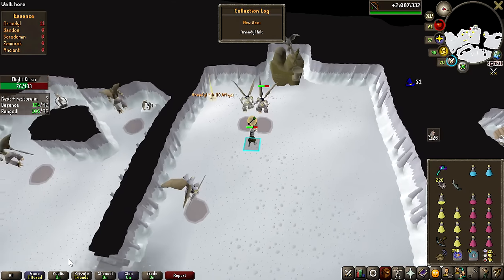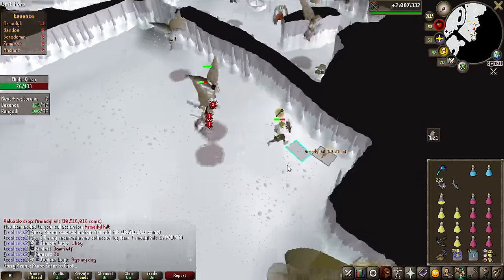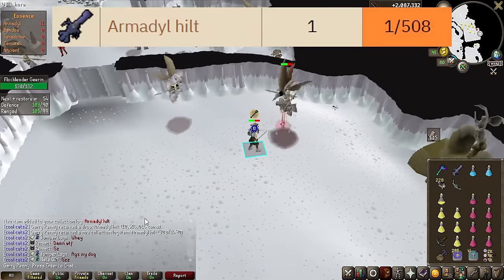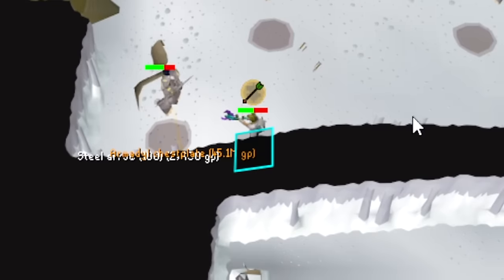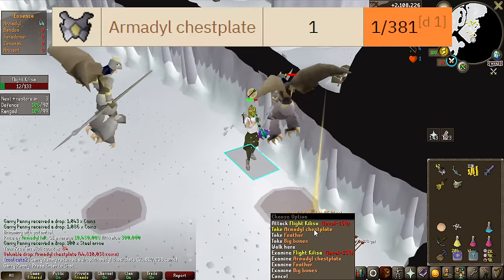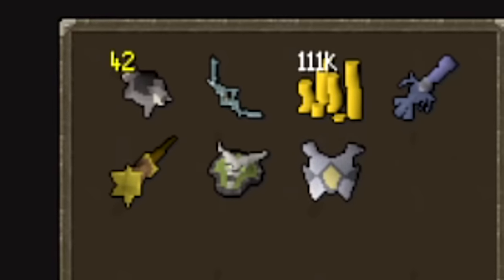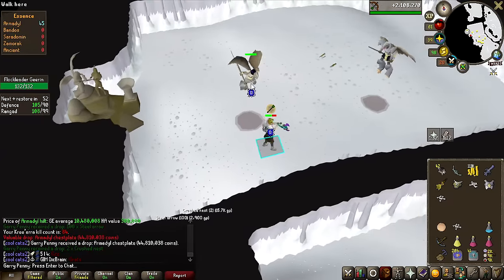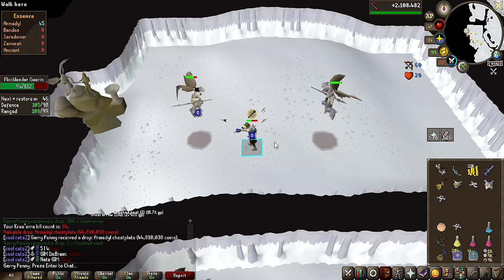Let's go! We got the Armadyl Hilt! It's not worth the most — I actually think this is one of the least valuable items — still 10.5 million GP, but it is the rarest of the uniques. And we're on the same trip — look at my inventory! We have the Armadyl Hilt and now the best item! The best item we could have got! We're making up for all the bad luck on Commander Zilyana — we've made over 50 million in just one single trip! That is incredible!